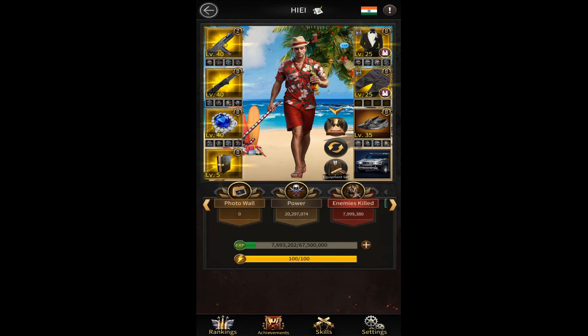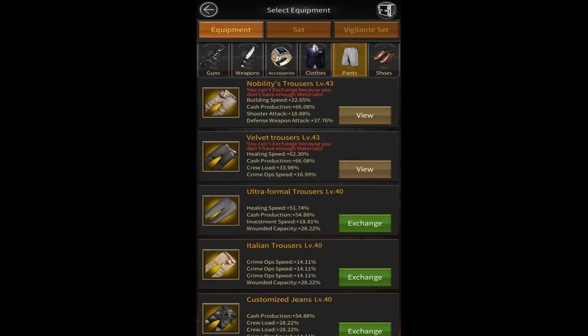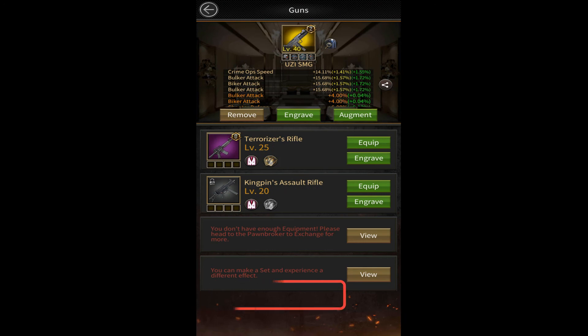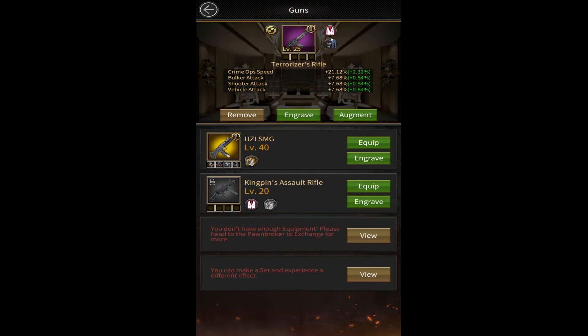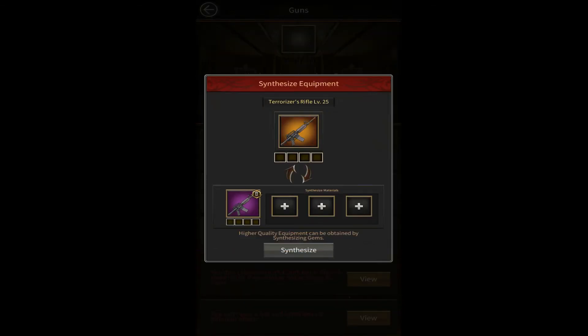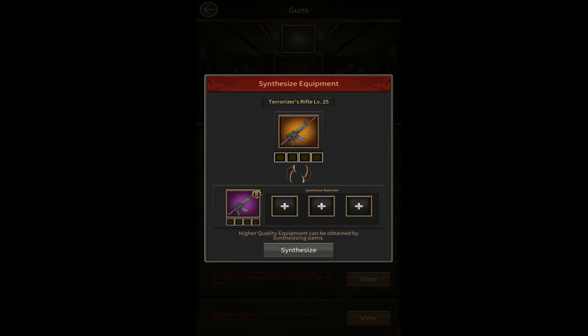Instead, we'll do it another way. Make a gray quality set equipment first. I'll give you an example — I have this Terrorizer Rifle in purple quality. I'll equip it, and you can see there's a small round icon in the top left corner. Clicking it shows I can upgrade this gun to orange quality. To do that, I need three blank boxes filled — each slot requires a level 25 purple equipment.